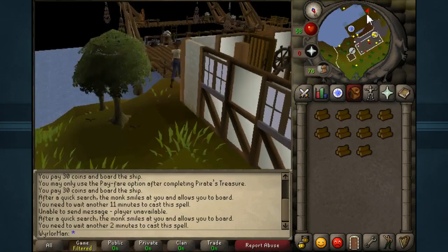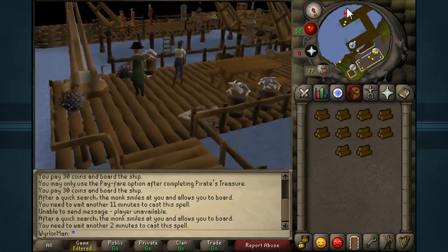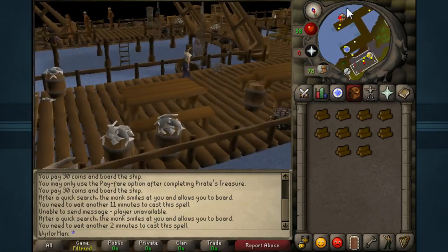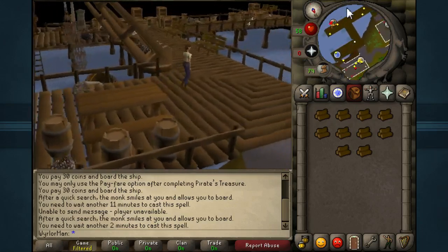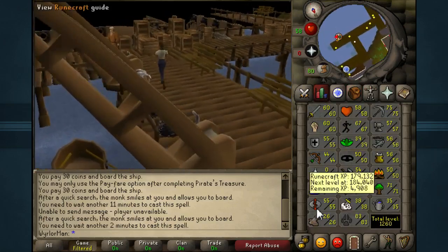This will not be using the Abyss. Rather, this will be using the Balloon Method — the Hot Air Balloons — to and from Entrana. The skill requirements for this are pretty simple: you do need 50 Firemaking and, of course, 54 RuneCrafting.